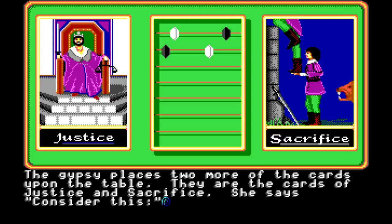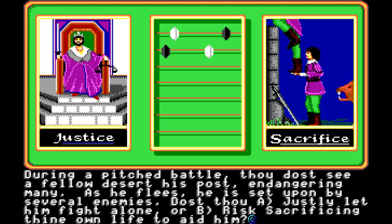The gypsy places two more of the cards upon the table. They are the cards of justice and sacrifice. She says, 'Consider this. During a pitched battle, thou dost see a fellow desert his post, endangering many. As he flees, he is set upon by several enemies. Dost thou A, justly let him fight alone, or B, risk sacrificing thy own life to aid him?' We're going to let him fight alone. He earned it.